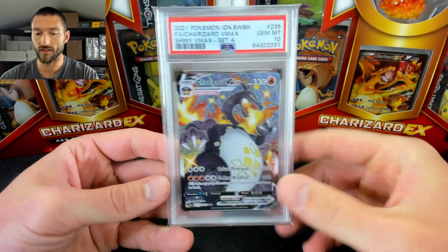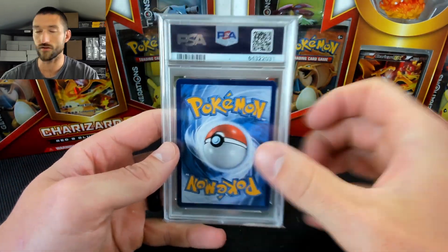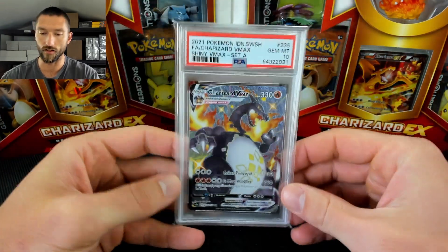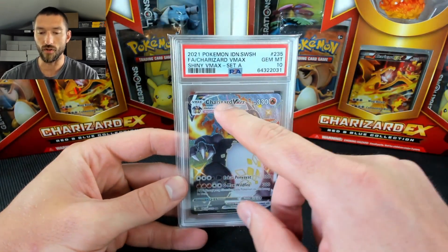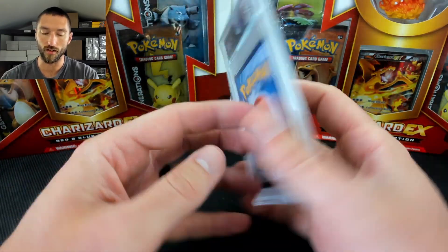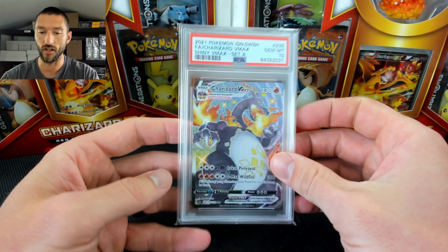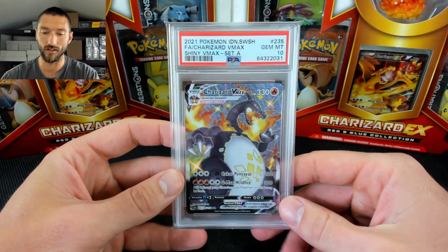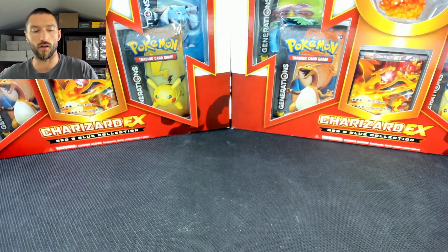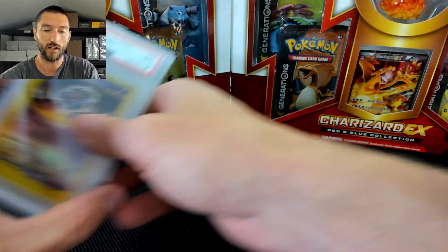Next up we have the Charizard VMAX, and this one — it looks like it's English from the backside, but it's actually Indonesian. You can tell a little bit once you start looking at the text more closely. You could be fooled looking at the card name and then looking at the backside, but it is indeed Indonesian. I bought this one off of Probstein for around $240 or so. I thought that was a decent deal — I got it in auction.